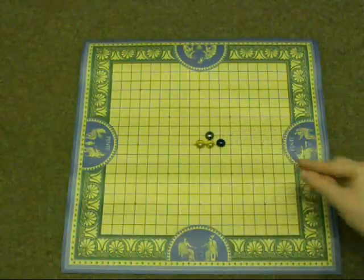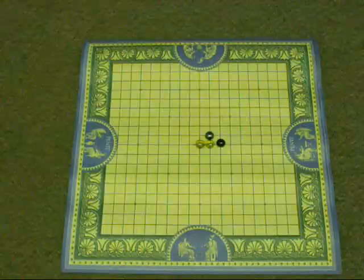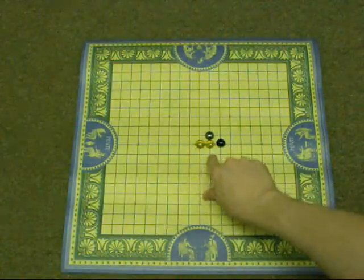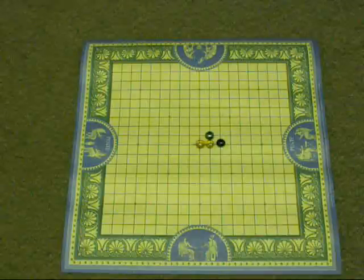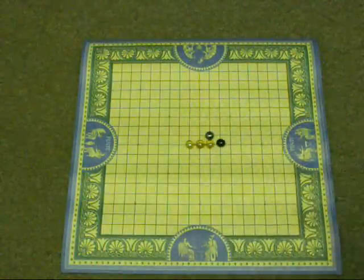For example, once I put that stone there, on my next turn as black I could put it on the other side of that too, right here, and then I would capture both of those yellow pieces. So as yellow, I'm going to want to place my stone over here to avoid that.